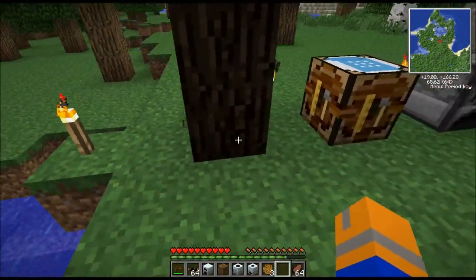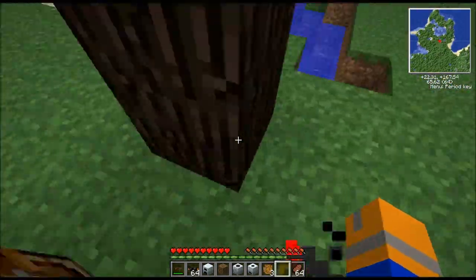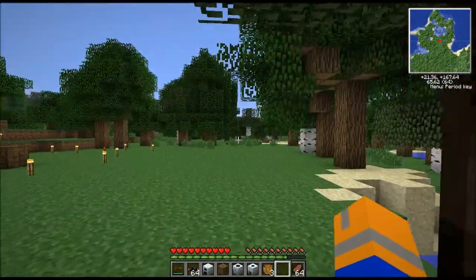Once you've got these trees planted near your base, knock out all of the ones that don't have the resin on them. Leave the ones with the resin because they will eventually respawn and you can collect more.